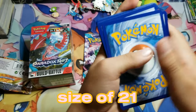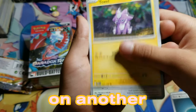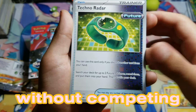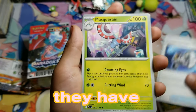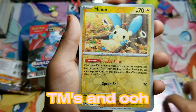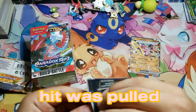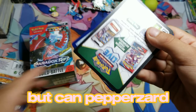With a sample size of 21, we gotta get something, right? How many of you guys managed to find this Paradox Rift set early in the wild without competing in a tournament? They have future item cards, ancient item cards, and they also brought back TM. And Pepperzard pulls a Hoolpa EX — nice! The first hit was pulled and it's textured, probably because it's a Tera Pokémon.